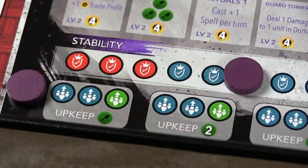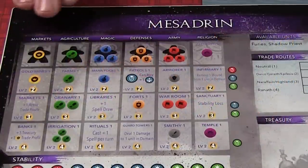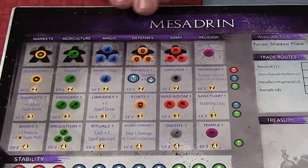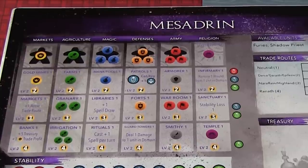Each race can hire or recruit different types of creatures or soldiers — that's one of the really neat things. And as you expand into other territories, you'll find you get to recruit different types of units as well. You also get trackers for the stability and population of your kingdom. Each player mat features 6 columns allowing players to accumulate gold, food, mana, defense garrisons, command tokens, and ultimately the favor of the gods.